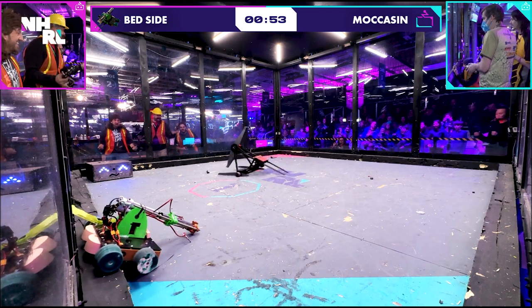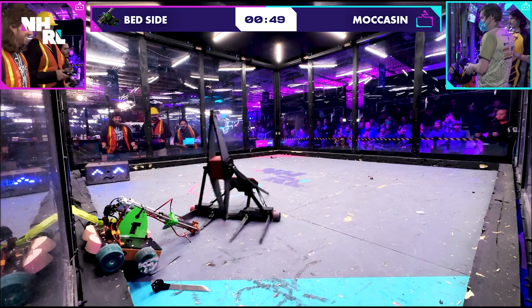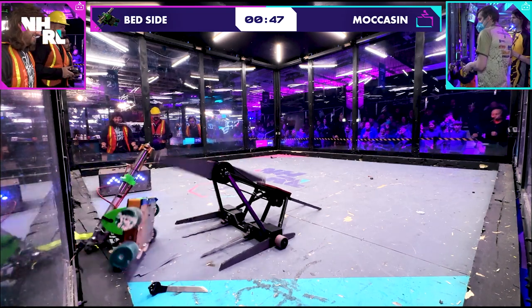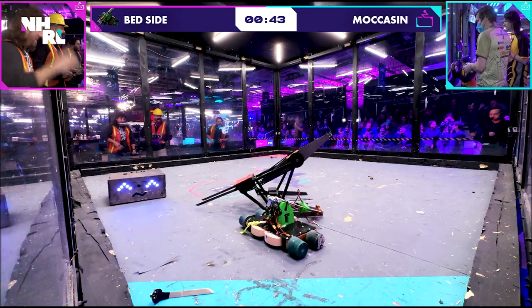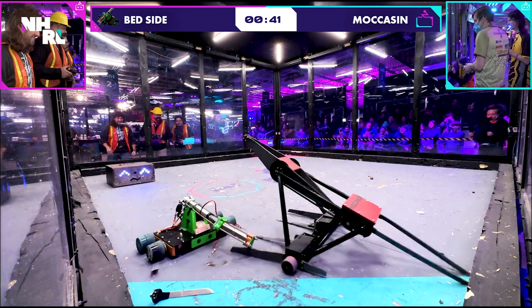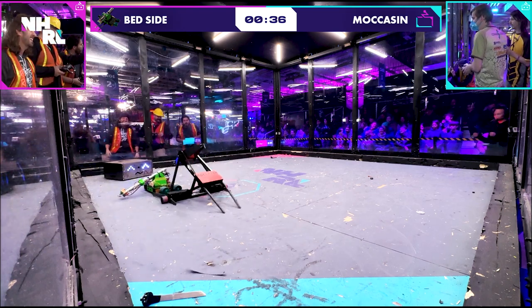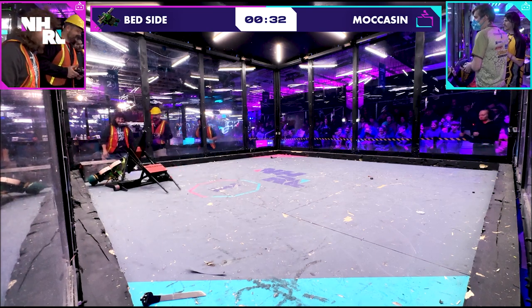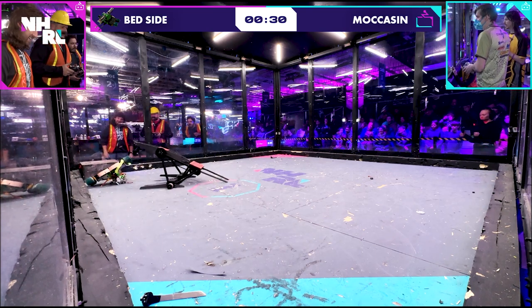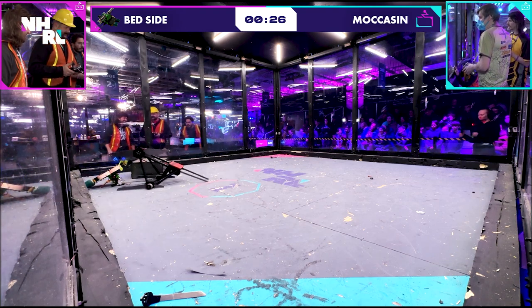Really showing off the torque and the power of that weapon from Moccasin. It moves slower than you would see most spinning masses in this event, so you don't recognize just how powerful that thing is. You see a lot of spinners here going for kinetic energy — Moccasin is going for torque. Big tosses across the arena, smacks into the wall if they can get it. Ricky is doing a phenomenal job controlling the pace of the fight, corralling them into the corner, getting yet another flip. That's flip number six at this point — they are definitely winning the flip count.